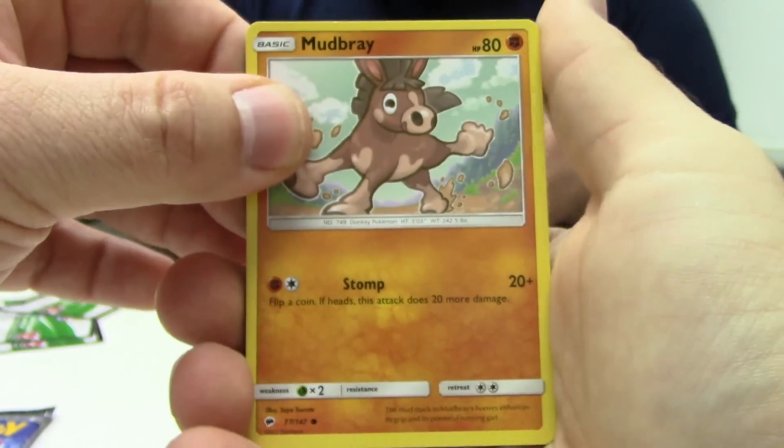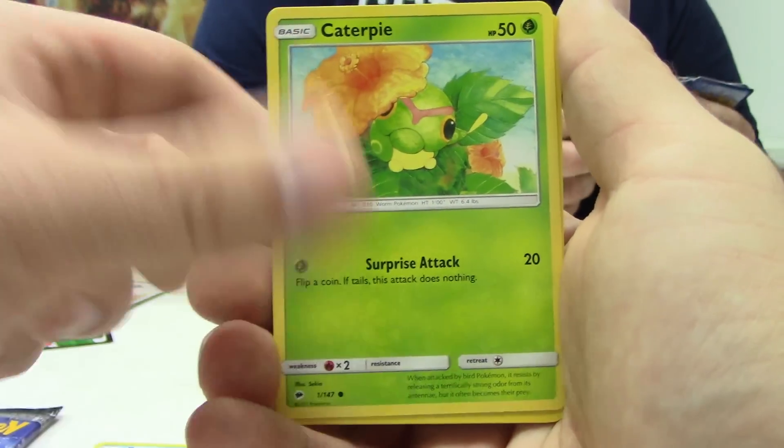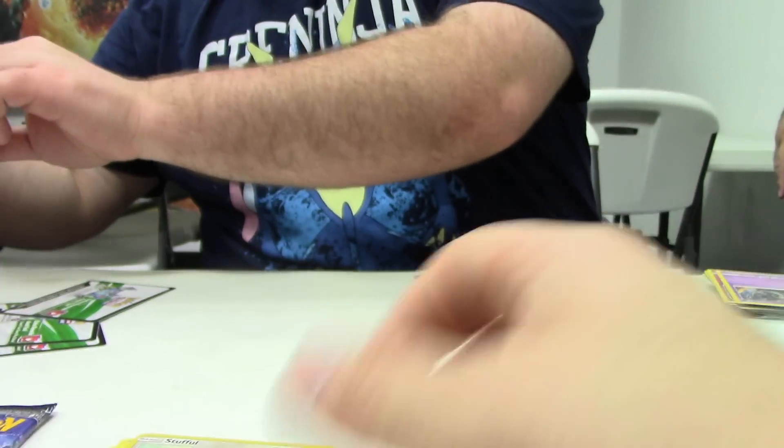That one is mine. We got a Mudbray, Magikarp, Alolan Rattata, Panpour, Caterpie, Simisage, Electrike, Buffalant, Reverse Stufful, and a Palossand holo. That's what I get — I get a holo. Woohoo.